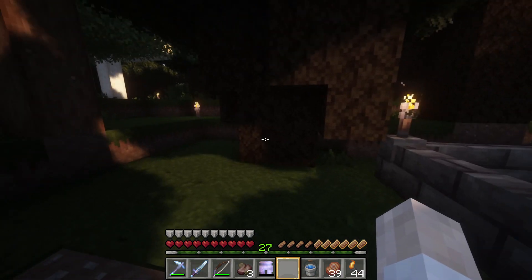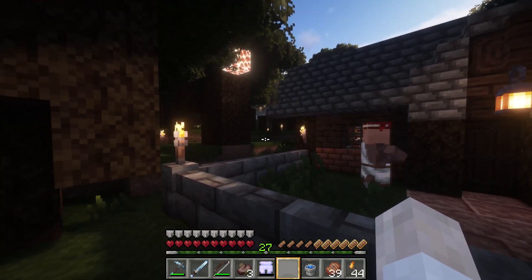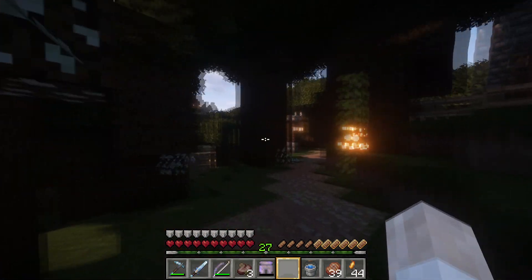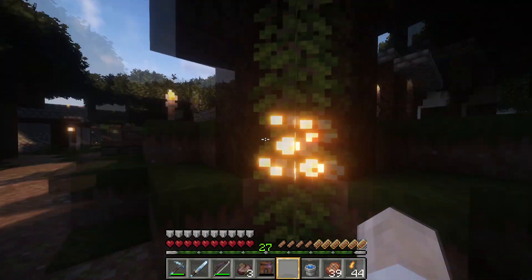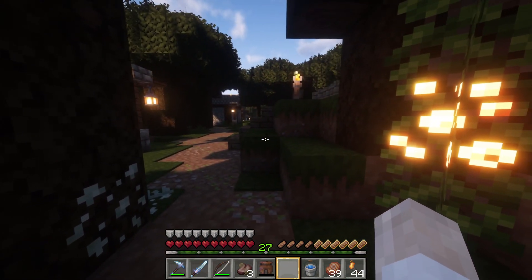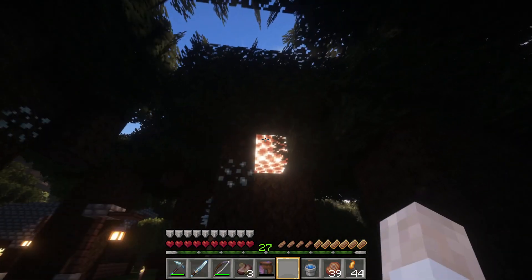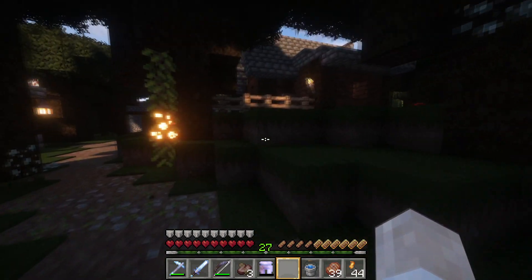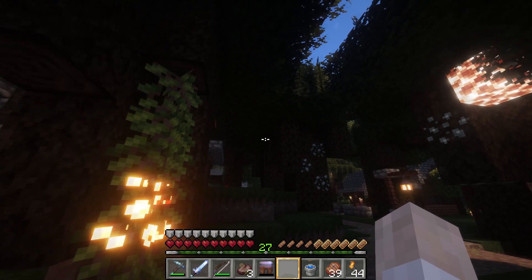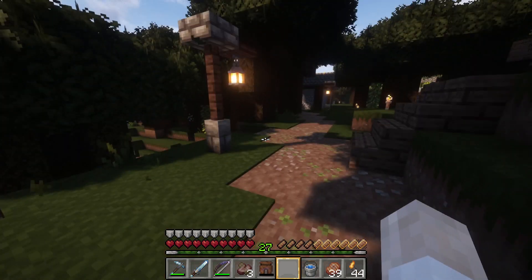The village is going to expand more this way — there are some posts I set down for the next house; I'm not sure who's going to go in there yet. This spot here is kind of my experimentation with lighting. I don't like torch spam, so I was putting out glow lichen, hanging vines with glow berries, and some shroomlights in the trees. I don't think I like the hanging vines though — the color of the leaves doesn't really match the dark forest very well.